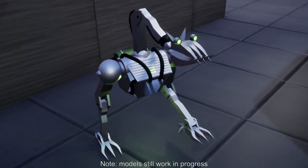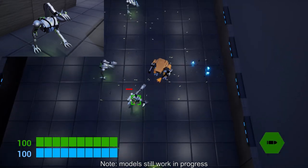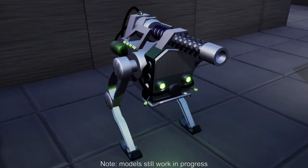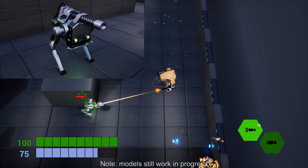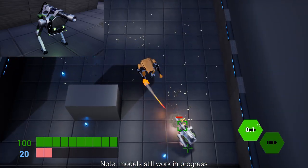The first I am calling Runners, which as the name suggests, runs at the player. This is a weak enemy that keeps constant pressure on the player, forcing them to stay on the move. The second enemy I call Gunners. They fire missiles at the player, forcing them to strafe. This is a tougher enemy that can deal a lot of damage if the player isn't careful.